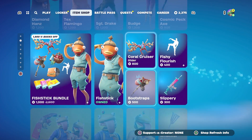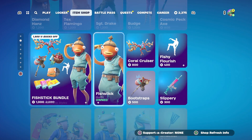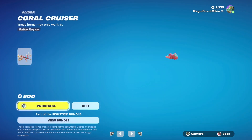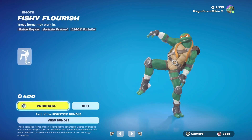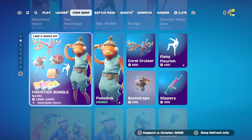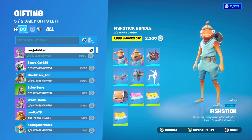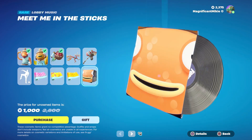There's also the Original Spotlight and Lego stuff. The Fish Stick bundle is in here: Fish Stick outfit for 1,200, Coral Cruiser Glider for 800, Bootstraps Pickaxe for 500, Fishy Flourish emote for 400, Slippery wrap for 300. Everything in the bundle is 2,200 total, which is 1,800 off, and it comes with all the wraps and the Meet Me in the Sticks lobby music.